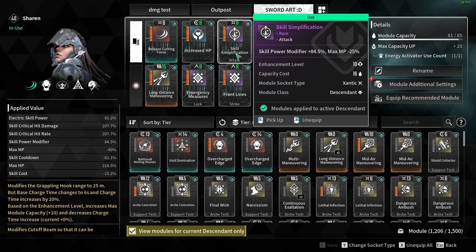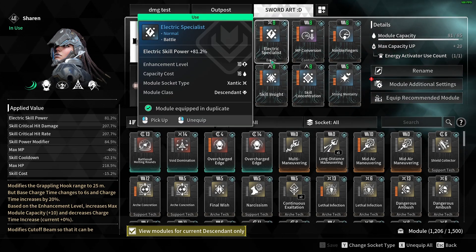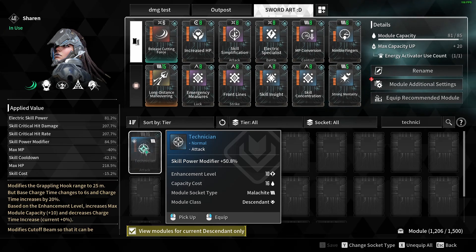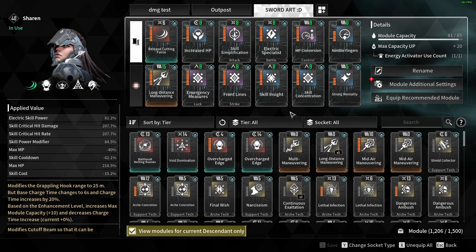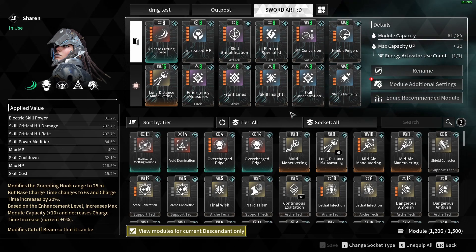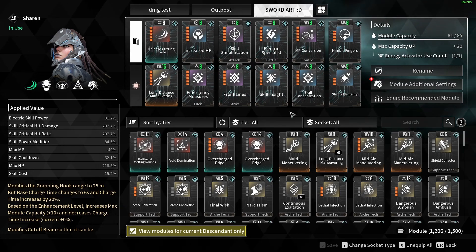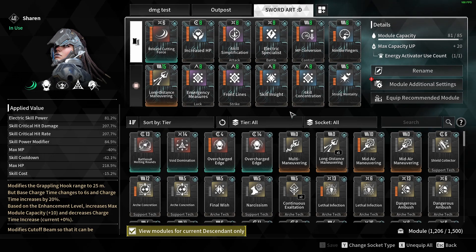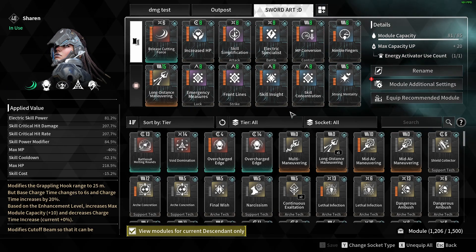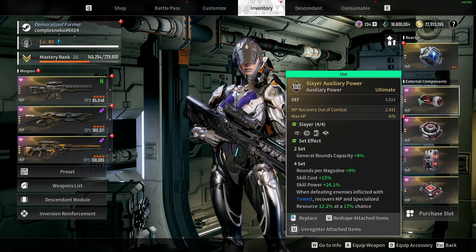You can experiment with the modules to see what combination fits your playstyle. For maximum damage, you want more skill power modifier — Skill Simplification is the best for that without adding cooldown. Electric Specialist is the highest you can get for electric skill power. You can also take Technician but it does less damage. It's entirely up to you — go for lowest skill cooldown, lowest skill cost, or both with less damage, or balance cooldown, skill cost, and damage with a bit of survivability.